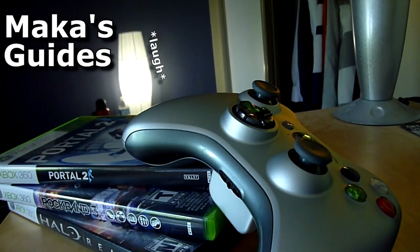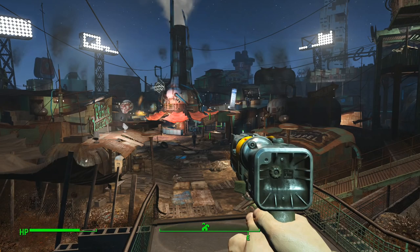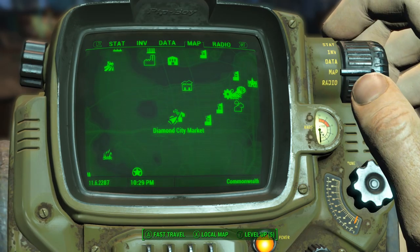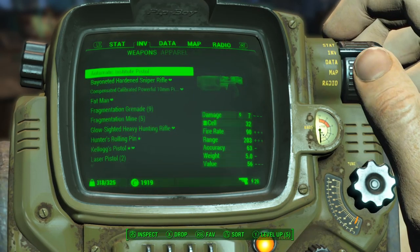Hey guys, Macca here playing Fallout 4. This is the Prankster's Revenge achievement/trophy guide. You will need to be a decent way into the game — about 10 to 15 hours should suffice. The best place to do this is probably in Diamond City, although you can realistically do it anywhere on anyone.